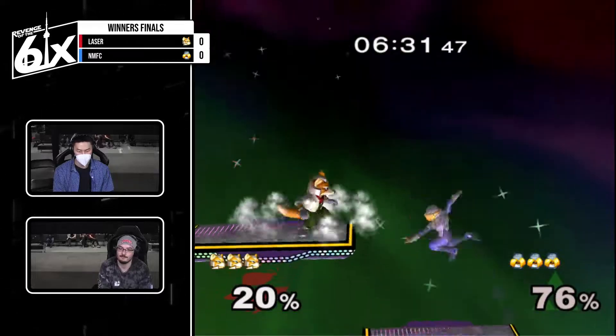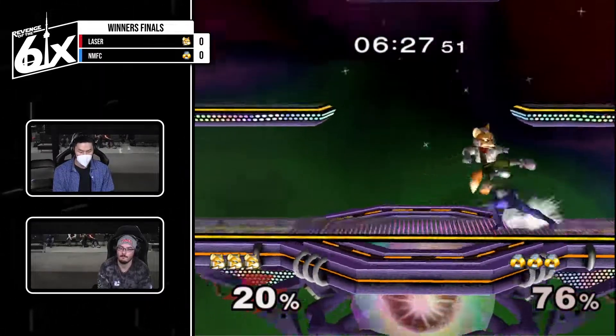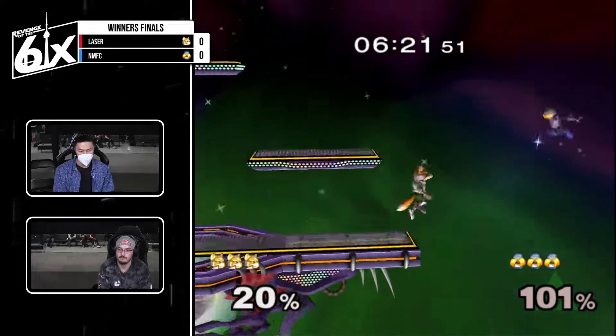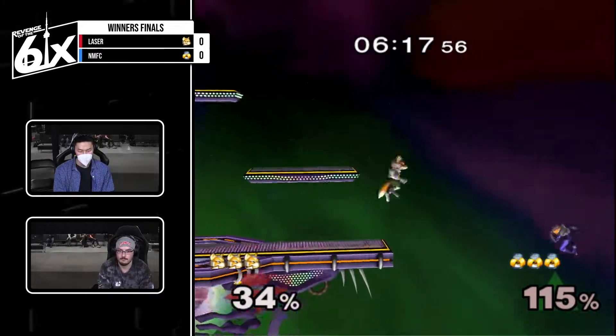Catches the roll in. Reading jump or she's kind of weird in that spot — usually you just want to take the hard aerial and get an edgeguard. Back air. Looking clean right now from Laser, nice needles. Should be back air — could have been more.